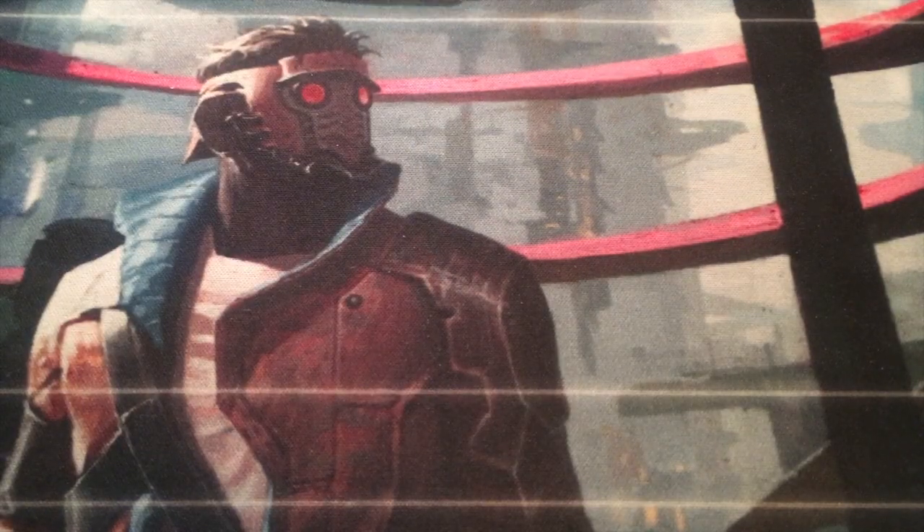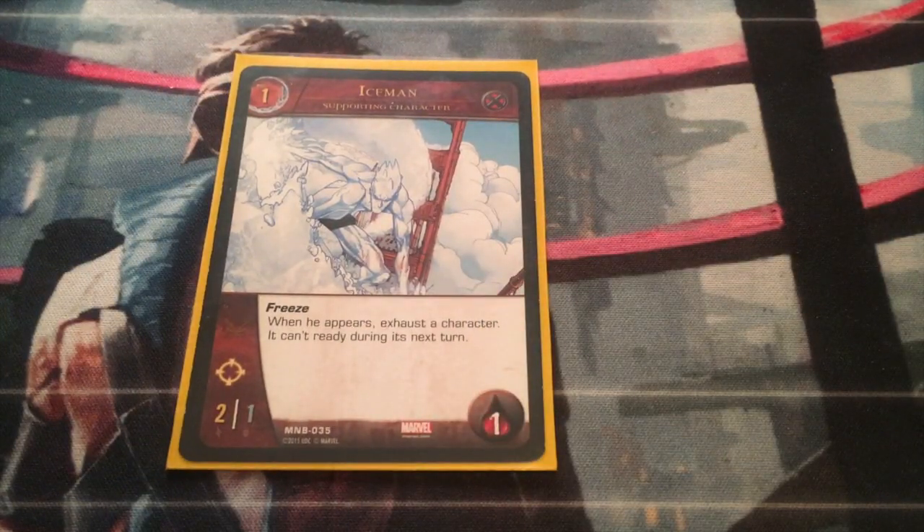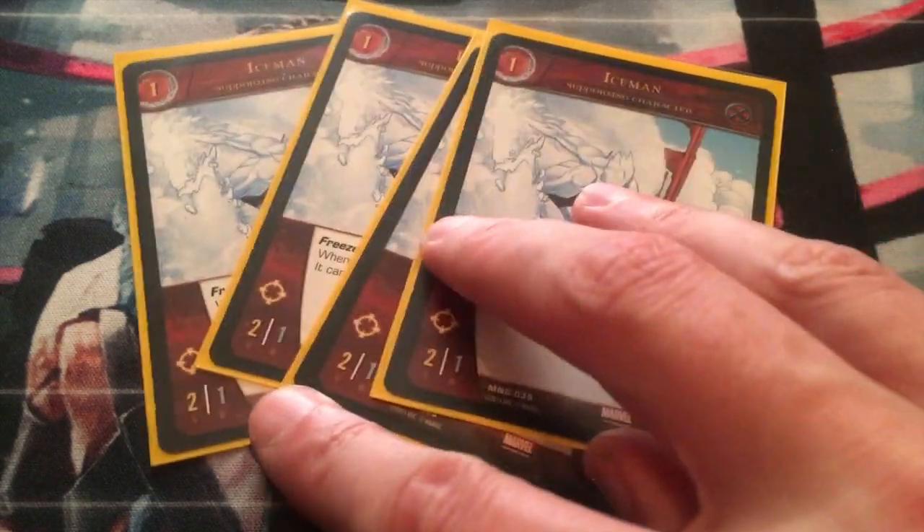Let's back up — Major Victory is a two-cost. We'll start with our one-cost Iceman. He has the power Freeze: when he appears, exhaust a character and it can't ready during its next turn. Keeping control of your opponent's characters by freezing them, pushing them, pulling them. Got four Iceman — this is pretty standard for a lot of decks, so no surprises there.